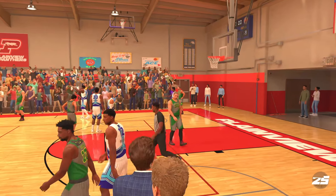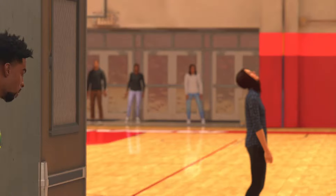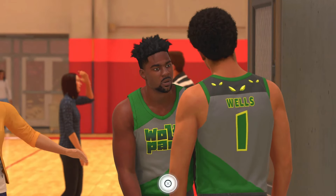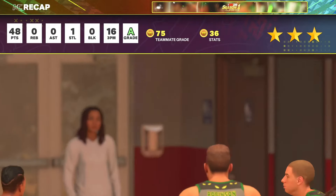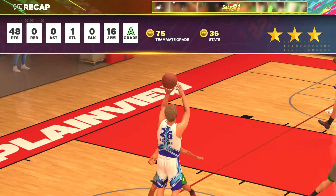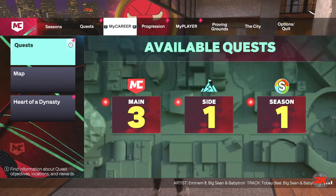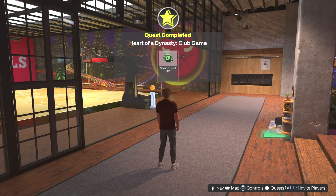Once you've simulated, skip the cutscene. As you can see, I have three stars right there, and that's exactly what you want. Hit X on this screen and it will take you back to the MyCourt. I now have 18.9K VC — and we're about to replay that game and still get another thousand VC.